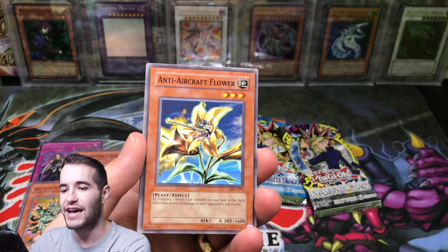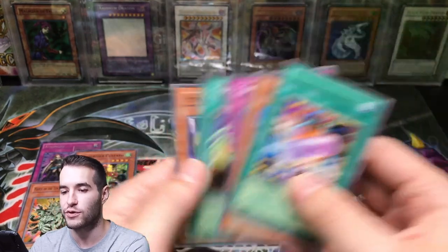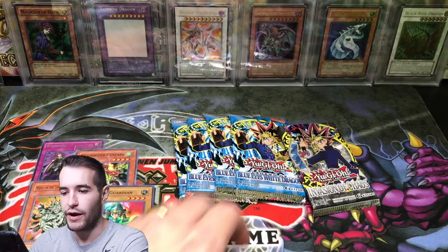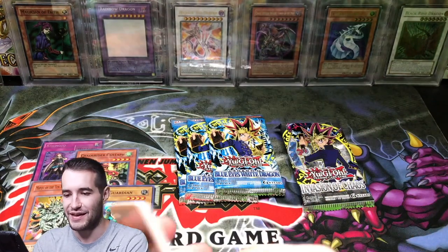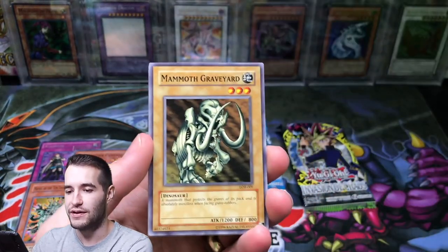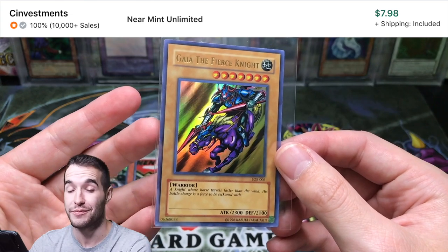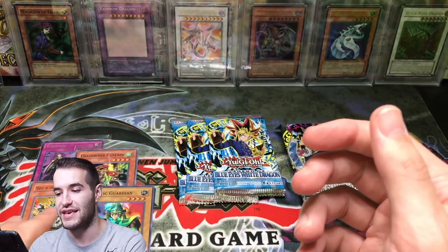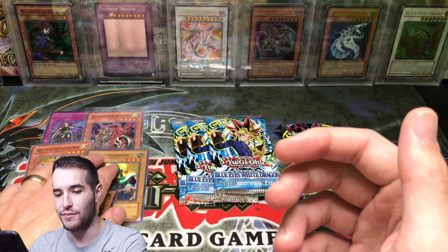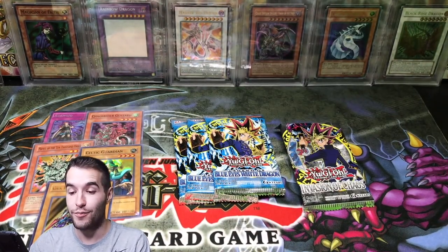Let's finish this pack. Ryukoki, Anti-Aircraft Flower, Smashing Ground, Ultra Evolution Pill, Torpedo Fish, Tower of Babel, Chaos Greed, and Hyper Hammerhead. Blue Eyes White Dragon — we have five packs left after the mini rant about scaling. Forest Warrior No. 2, Mammoth Graveyard, Gaia the Fierce Knight — Ultra Rare! Probably not the best card you could want, but I would rather pull this than an Exodia Limb to be honest. Gaia the Fierce Knight — I really like this card since I do have a PSA 10 version, so I'm kind of biased. Ultra Rare from LOB, you cannot complain about that. Iron Warrior No. 1, Remove Trap, Furious Seaking. Our packs are looking pretty good.